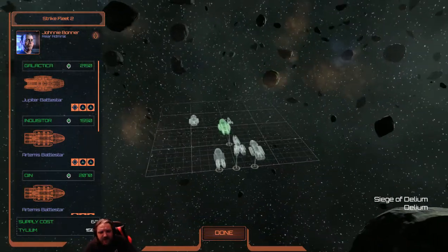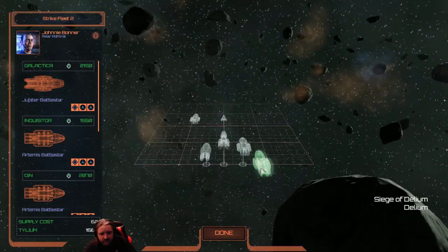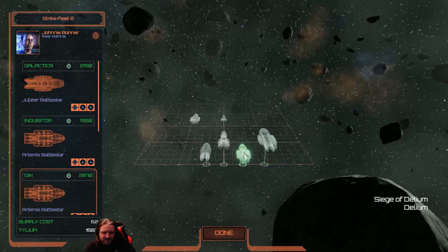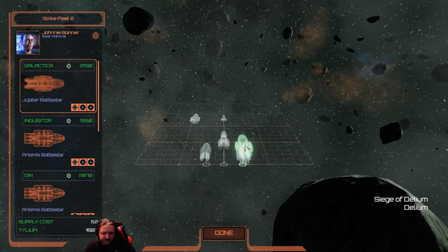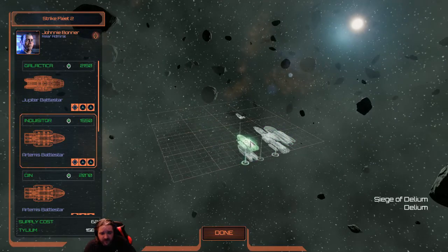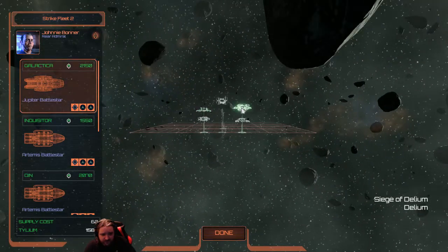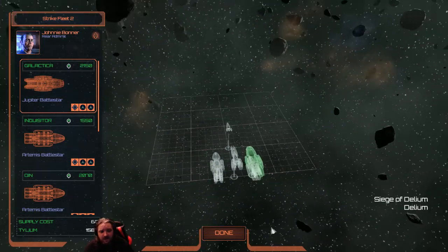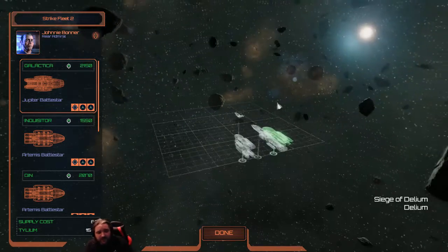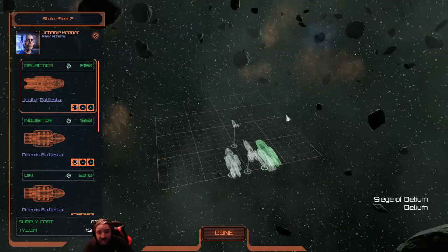I want to move things around - a slight change. The Jupiter is going to be on the bottom. I suppose we could put it the other way around because it does have big guns on top. Minotaur is going underneath the other Artemis, which is replacing the Atlas that was in there. So we get six squadrons and most of the ships should be able to defend themselves from missiles without the need for sweepers - six whole squadrons.